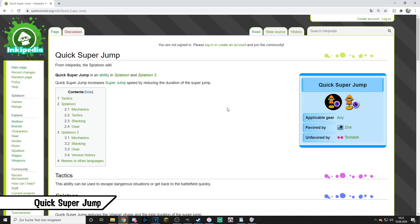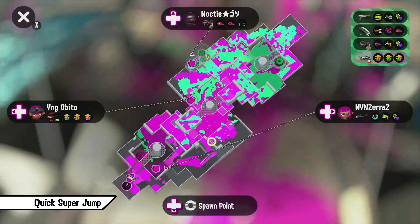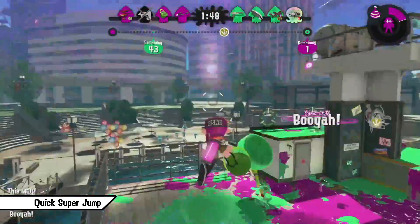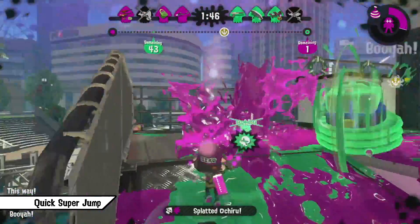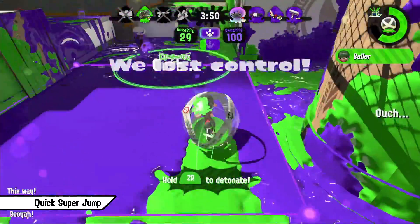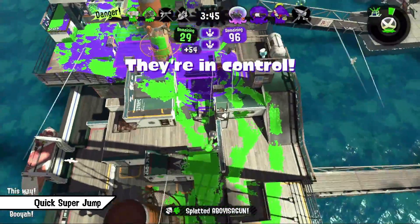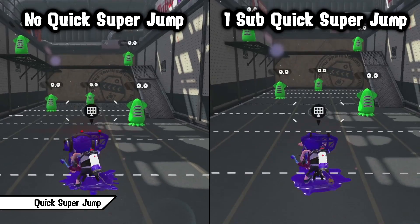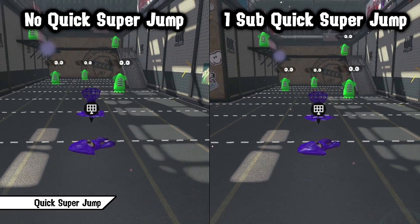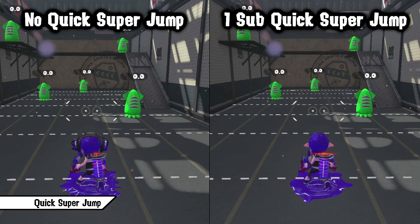Quick Super Jump increases super jump speed by reducing the duration of the super jump. It gets played a lot in combination with Stealth Jump but is actually used on almost every weapon. On Slayers, to get back quicker into the fight, or to jump out since it greatly reduces the buffer until you actually jump. For support and anchor players it's mainly important to stay alive — they get outclassed by every weapon in close range, which forces them to jump out a lot. This is one of the abilities you almost always want one sub on your gear, because you can see how much time it already saves for the cost of just one sub slot.